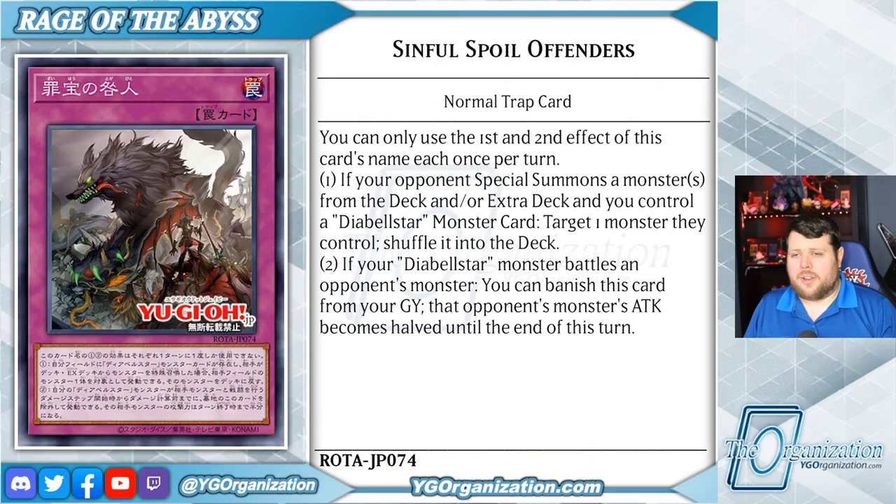Rounding out the new Sinful Spoils, we have Sinful Spoil Offenders, a normal trap card with absolutely amazing artwork that has two effects that are hard once per turn. If your opponent special summons a monster from the deck and/or extra deck and you control a Diabelstar monster card, target one monster they control and shuffle it into the deck.